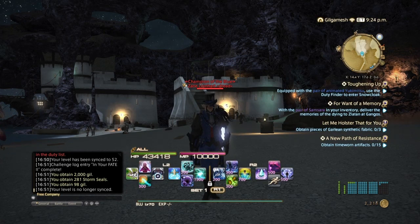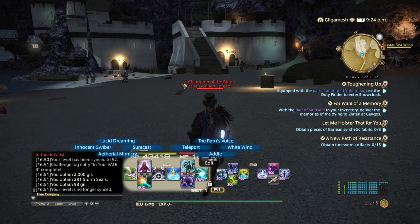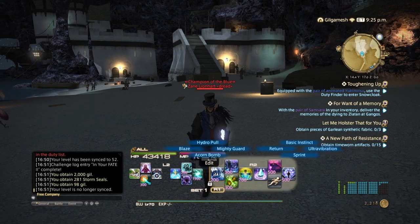Alright, so to do this you want to have at least three spells: Ram's Voice, Hydro Pull, and Ultra Vibration.